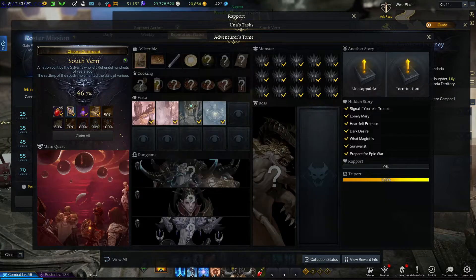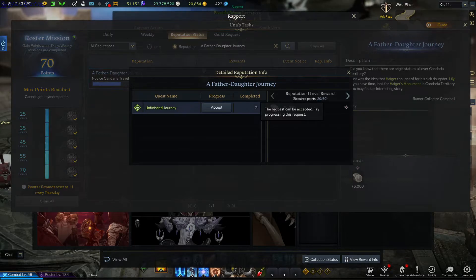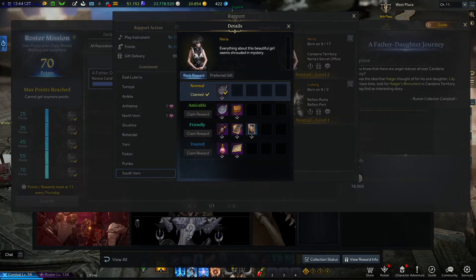One can be obtained from South Van Adventurer's Storm at 60%. The second one can be obtained as a reputation reward for Father-Daughter Journey — you need to complete the Unfinished Journey quest for a total of 31 days.